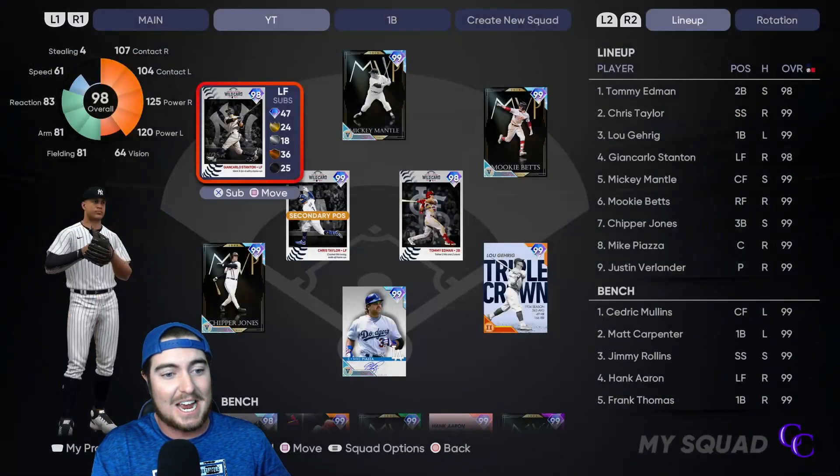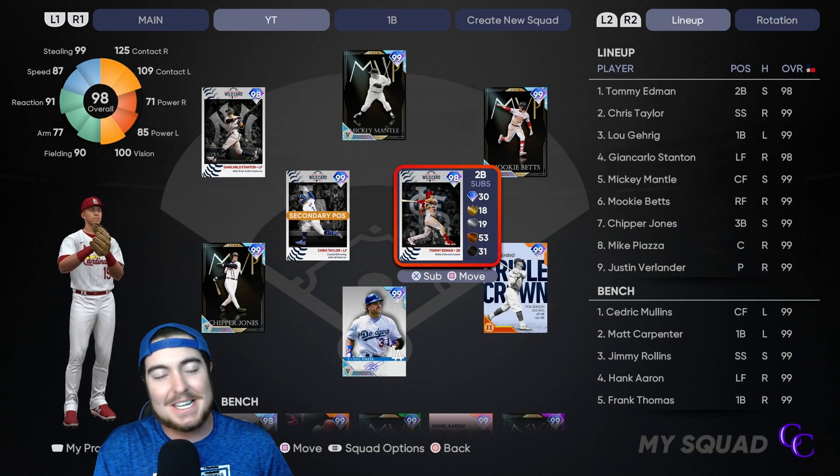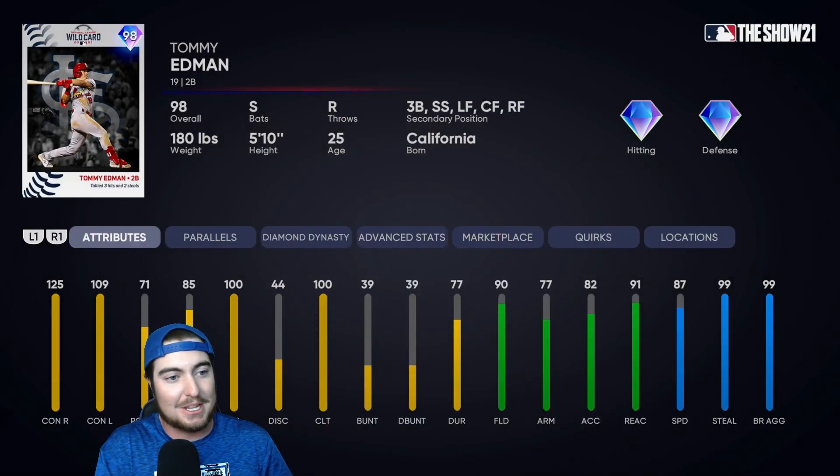When this card is parallel five, he's gonna have maxed out power — that is insane. At second base we're gonna have this 98 overall Tommy Edmund. This is the first card that you earn in the program. He's got 125 and 109 on the contacts, 71 and 85 on the power, really good defense and really good speed.